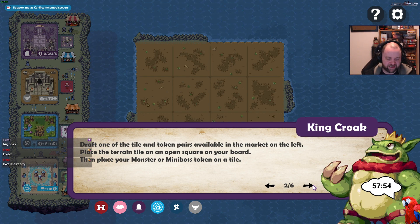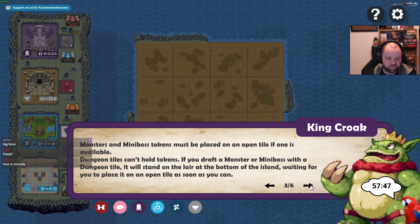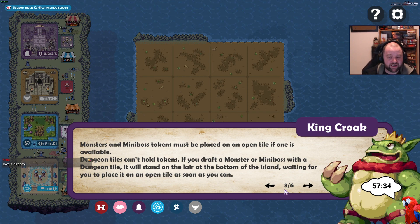Draft one of the tile and token pairs available in the market on the left. Place the terrain tile on an open square on your board and then place your monster or mini boss token on the tile. Monsters and mini boss tokens must be placed on an open tile if one is available. Dungeon tiles can't hold tokens — if you draft a monster or mini boss with a dungeon tile, it will stand on the lair at the bottom of the island waiting for you to place it in an open tile as soon as you can.